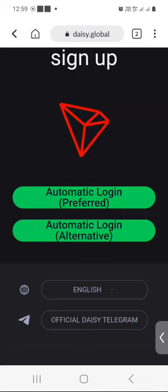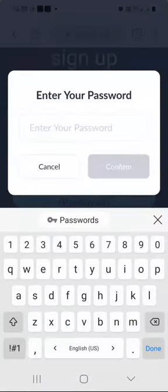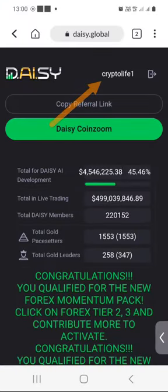I don't know the difference, but I just press on automatic login preferred, which is the first button there, and then press Confirm, and then I enter the password. You can see my username at the top right there — CryptoLife1 — and the dashboard is looking like this.